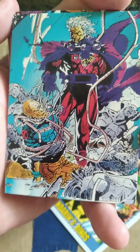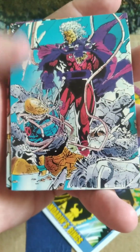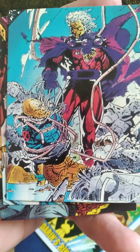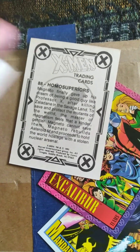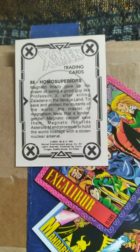Next up, we have Magneto and Charles Xavier — Professor Xavier. It looks sort of like a puzzle card or something; I don't know if it technically is or not, but it's a full-art card, I believe that's what you'd call it. Let's see what it says on the back — "Homo Superiors." So it's kind of like a story card from the comics, like a little picture of it. That's pretty cool; I like it for sure.